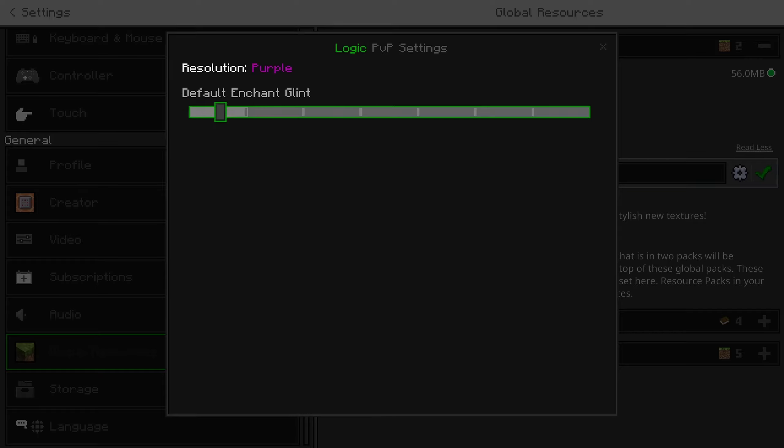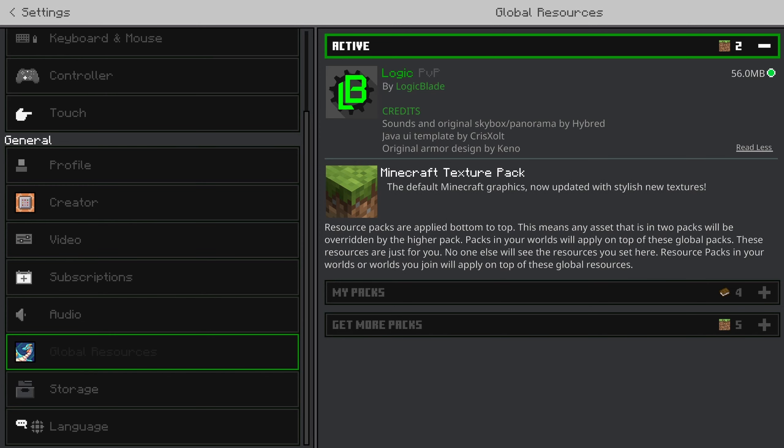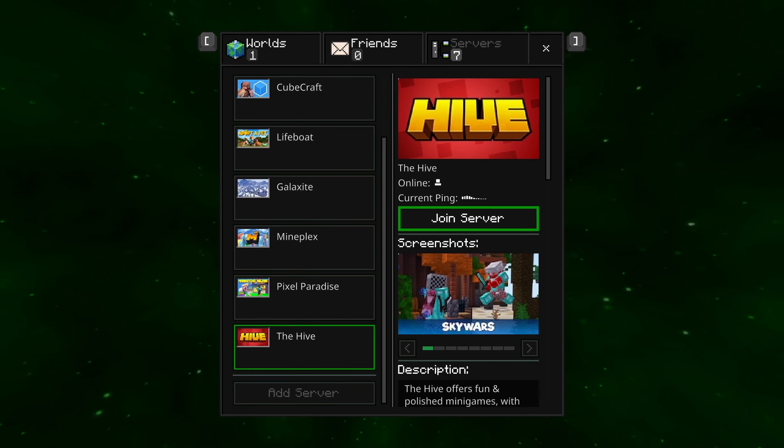Now there's blue, red, and purple. I'm going to use all the new ones in some Sky Wars to show them off. The link will be in the description.